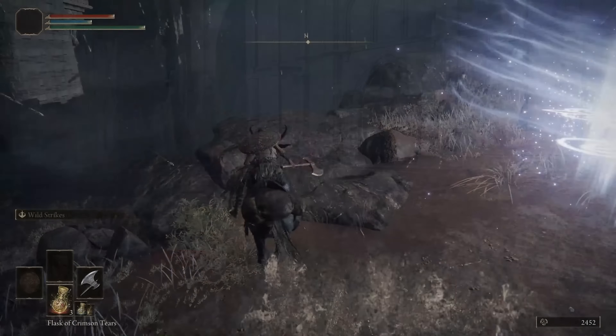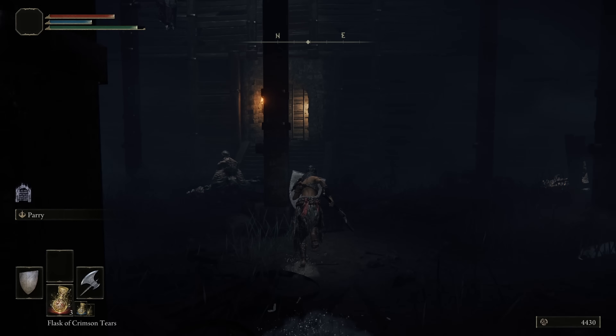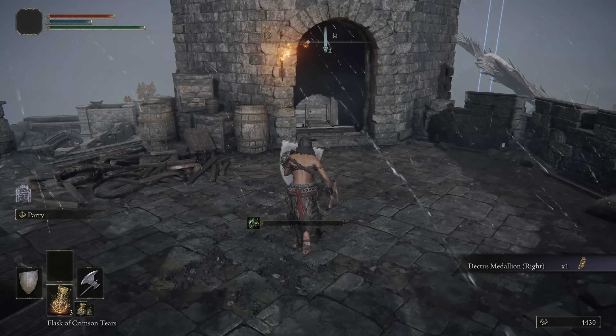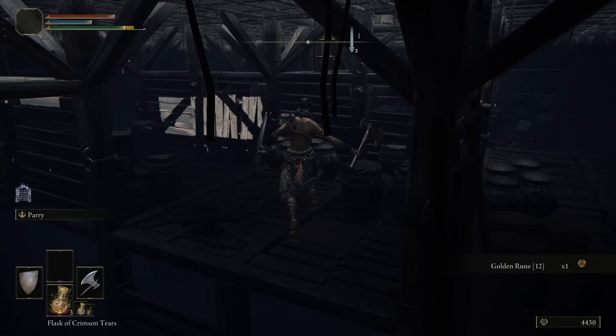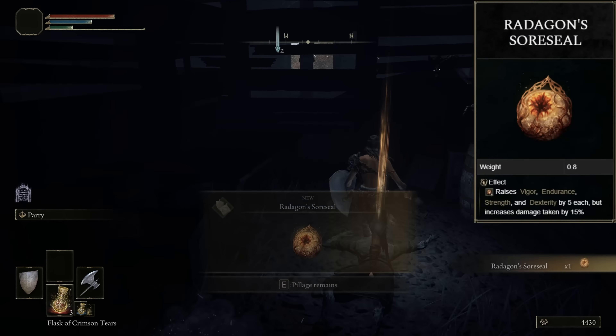I suggest we finish our task of overpowering the character. From our farming spot, we head here, looting the nearest cemetery along the way. Let's activate the site of grace — we'll need it later — and run into the castle. We don't need to fight anyone. All we need is this part of the medallion in the chest, then fall here and here, pick up the golden rune, jump, fall again, and take this talisman, which gives an incredible boost to your stats.